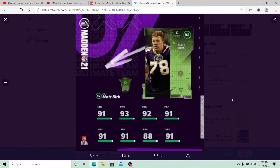Matt Burke here has 91 strength, 93 awareness, 92 pass block, 91 pass block power, 91 pass block finesse, 91 run block, 88 run block power, and 91 run block finesse. Not a bad card, obviously not the flashiest guy. We've got 92 overalls now — the overall did go up one, which is pretty key. But unfortunately we got a center, so it is what it is.